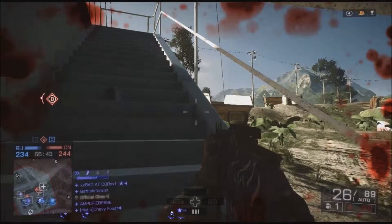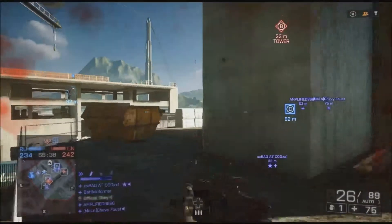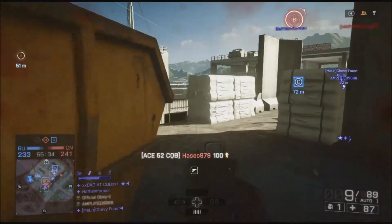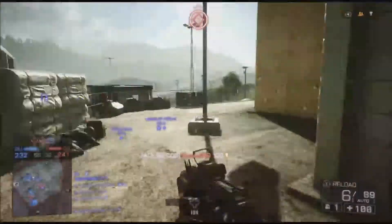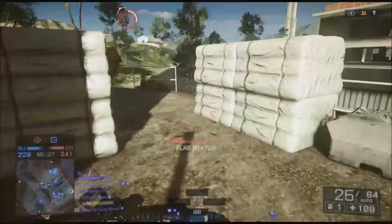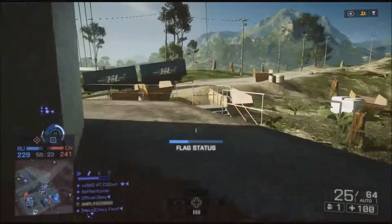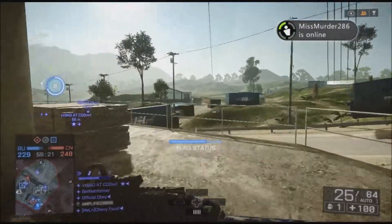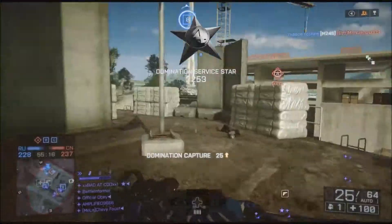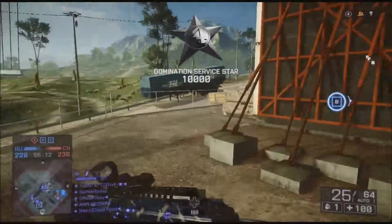It has a 26-round magazine, whereas most carbines have a 30-round magazine. That's not a huge difference if you're playing close quarters maps where you only need 3 or 4 shots, but if you're playing conquest where you have to deal with the recoil and a 5-shot kill, you might run out of ammo pretty fast — which is what I found when playing conquest.